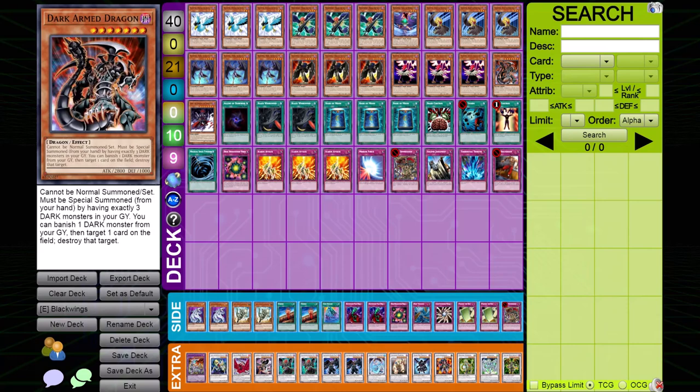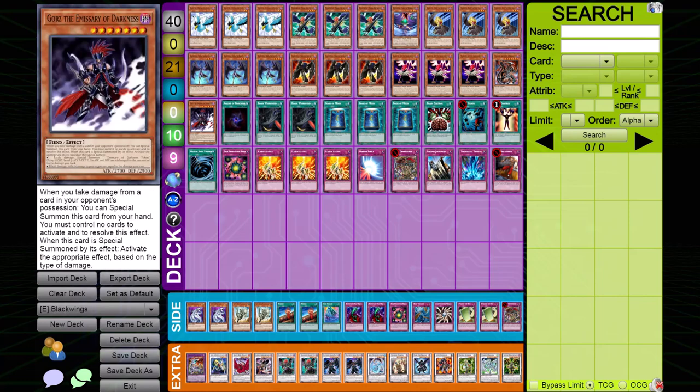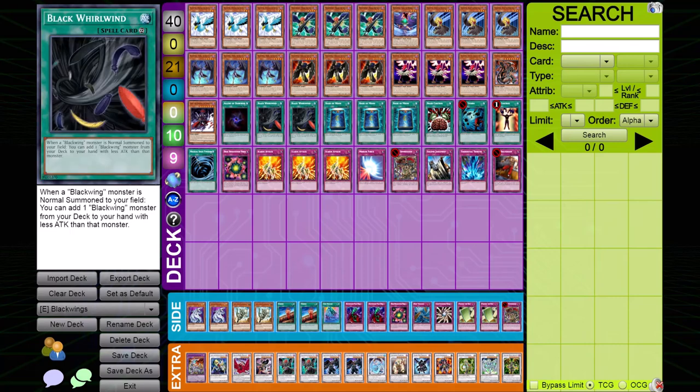That's it for the monsters. You have Dark Arm Dragon, which is a staple, and Gorz, which is not so much of a staple. I explained in my RBET Top 8 video that Gorz, although not typically played in Black Wings, is good despite playing many continuous spells and traps like Royal Oppression and Black Whirlwind. If you have those cards up, you're already winning, so you don't need to worry about Gorz conflicting. But if you don't have those cards, Gorz can save you from a tight situation. On to spells — Allure is standard, and Black Whirlwind is one of the best cards in the deck, allowing you to add a Black Wing monster with lower attack than the one you summoned.